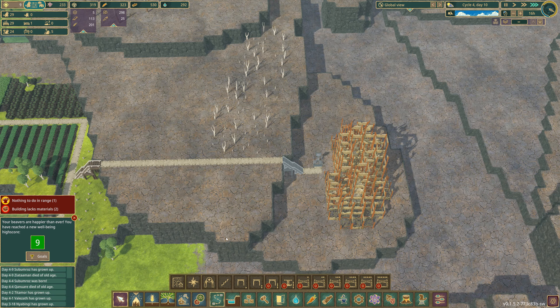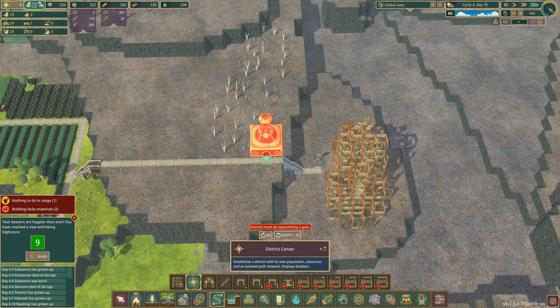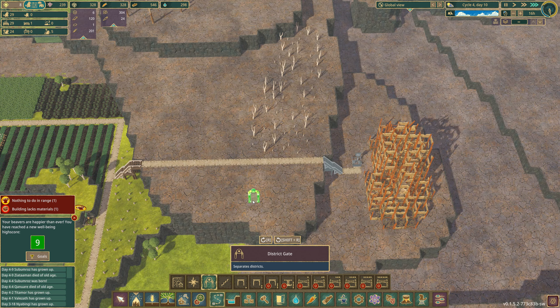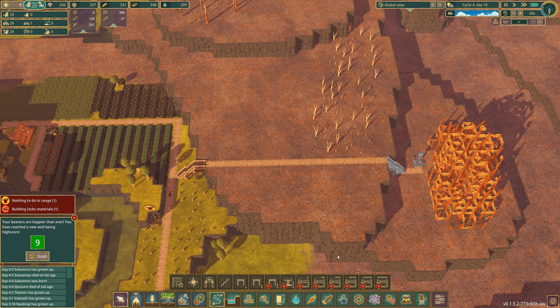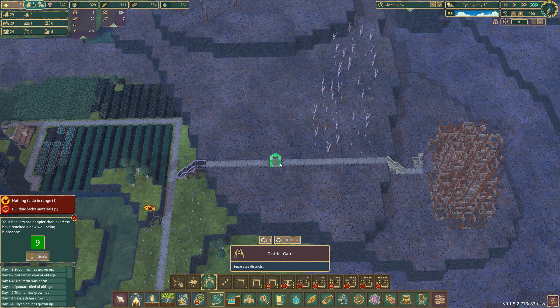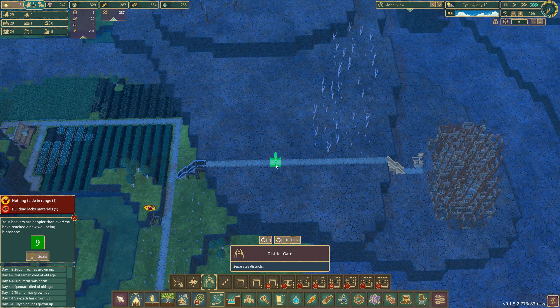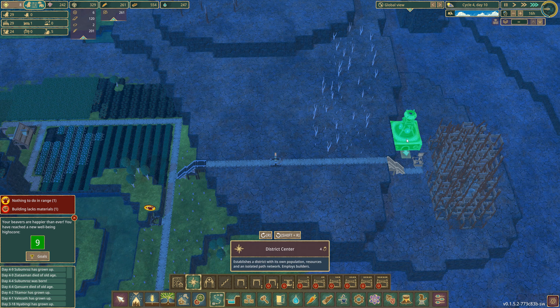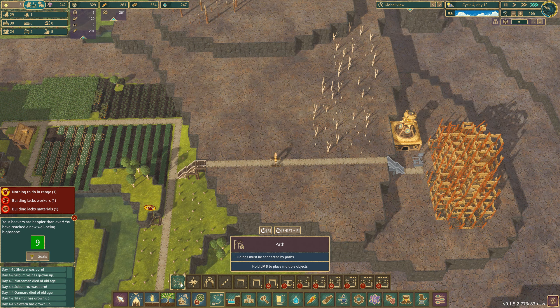So if I build a district center — let's build a district gate. Okay, I need to get rid of a bit of path here. Let's get rid of that bit of path and build a district gate there. Then I'm going to build a new district center right down here somewhere. A new district center, here — okay.